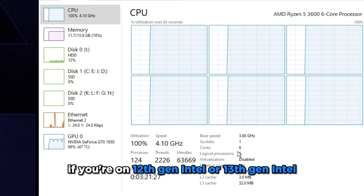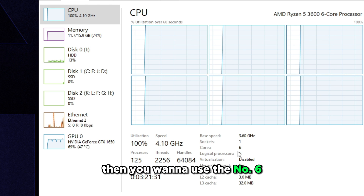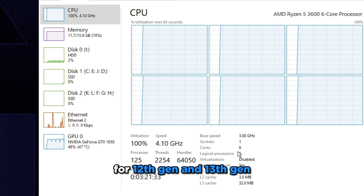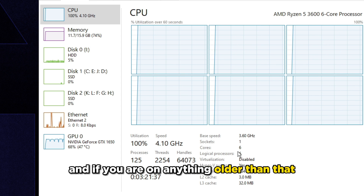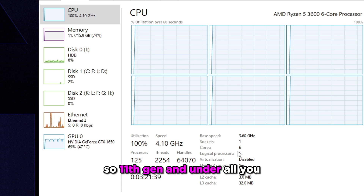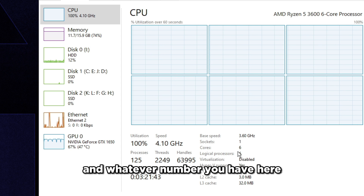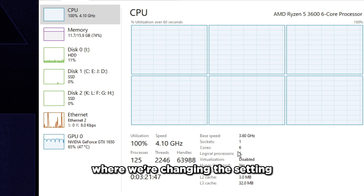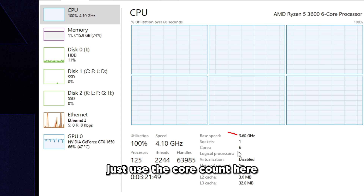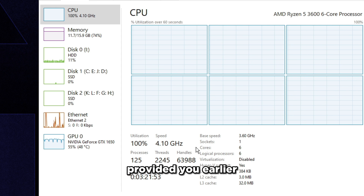For this specific setting, use the number 8 if you're on 12th or 13th gen Intel with an i9 or i7. If you're on 12th or 13th gen Intel with an i5, use the number 6 — that's the standard for both generations. If you're on anything older, so 11th gen and under, just follow the Cores count shown in Task Manager and plug that number into the Notepad setting.